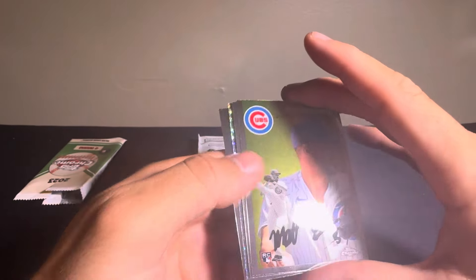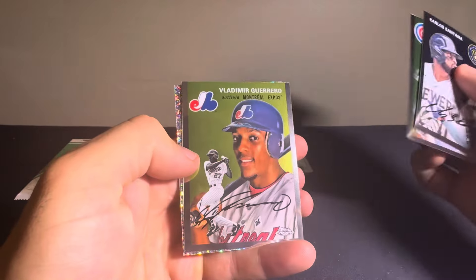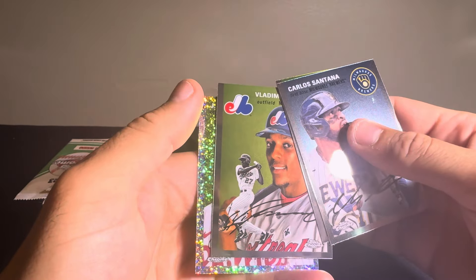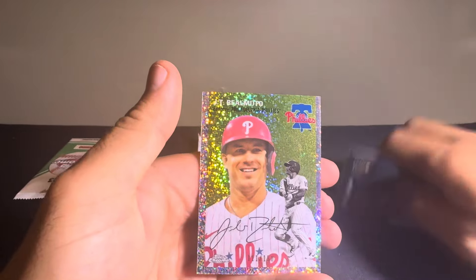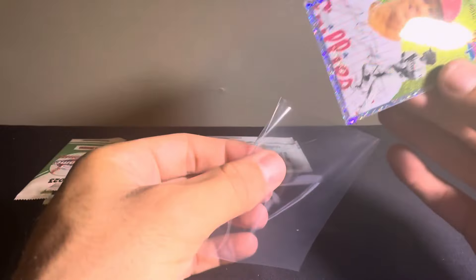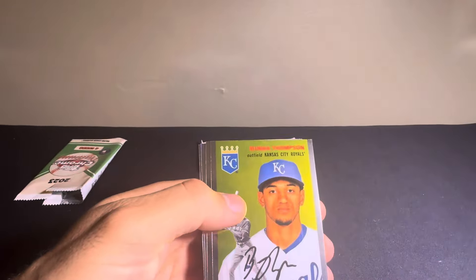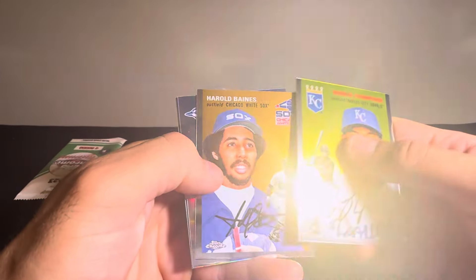Looks like we may have another hit in this one — we do. We have a Speckle. Carlos Santana, Matt Swarmer, Vladimir Guerrero, and then for the Phillies, we have a JT Realmuto on the Speckle. Those are numbered out of 150. Three packs to go since we're saving that hit. We have a Bubba Thompson, Harold Baines, Beau Bichette on the Refractor, and a Kyle Tucker.